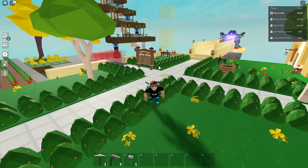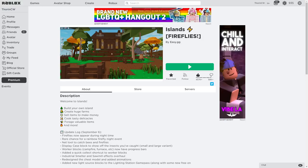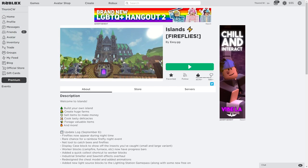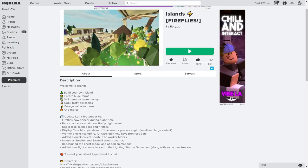Before we get into the video, I want to show you what's been released on the website. So the update log for September 6th — they've released fireflies. Fireflies only appear during nighttime, and there's a rare chance for a rainbow firefly night event.